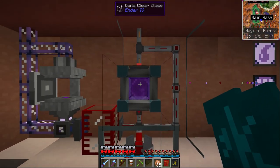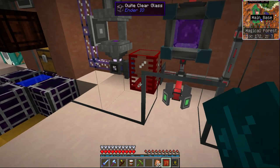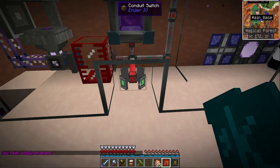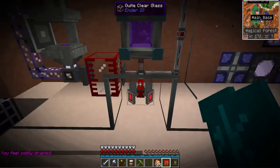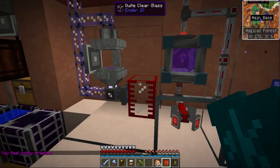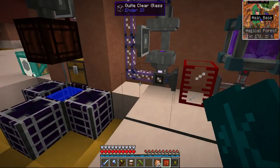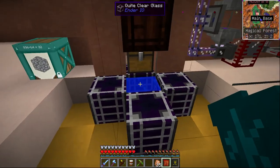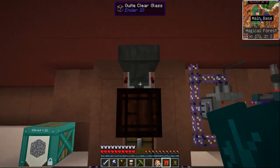Then we have the blood bridge - if I turn that on you'll see that we are starting to get blood come through from outside. I'll turn that off again because we don't need it. That then pumps into the AE system using extra cells. That's our charged quartz generator and here is our seeds generator.